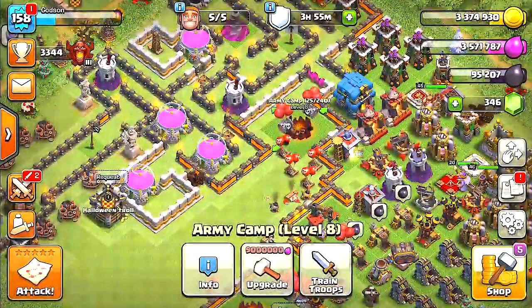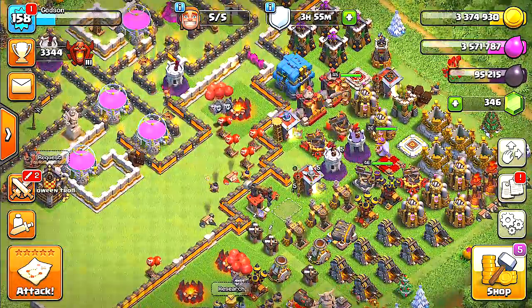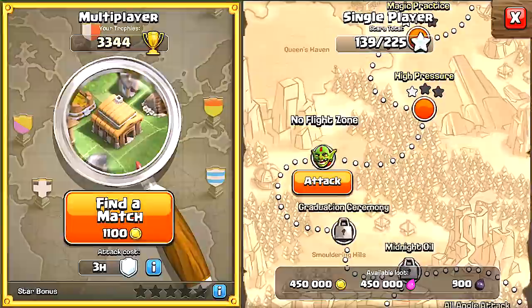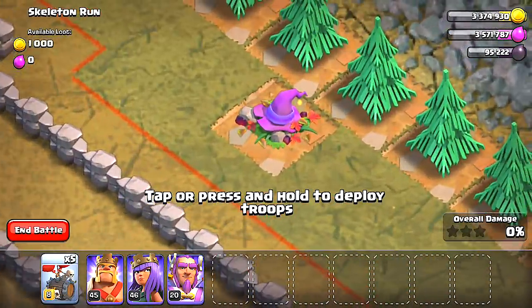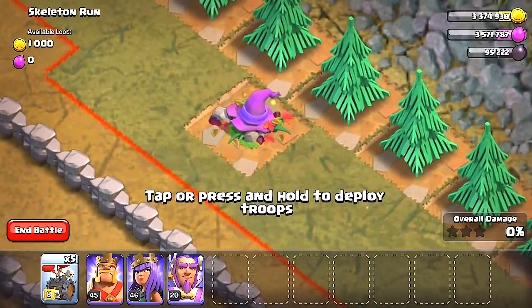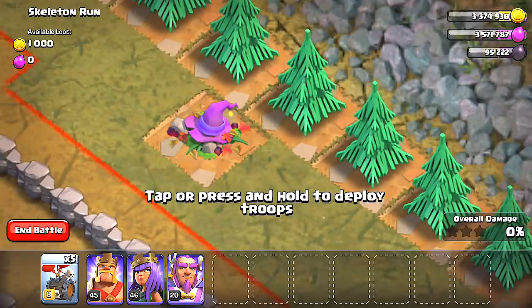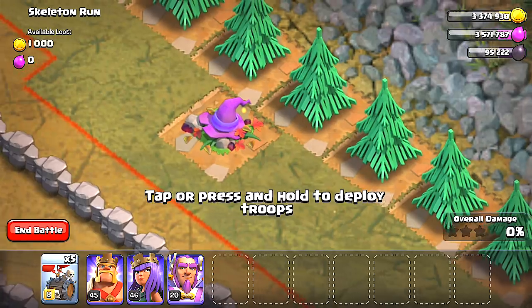In the meantime, there is something inside the goblin map that maybe you haven't seen — it's a new item. Let's see — it's in the skeleton run. I believe this is our new Halloween item. It looks like a Halloween witch's hat — or maybe that guy from Final Fantasy with a similar hat — but I'd say that's a witch hat, and that's pretty cool.